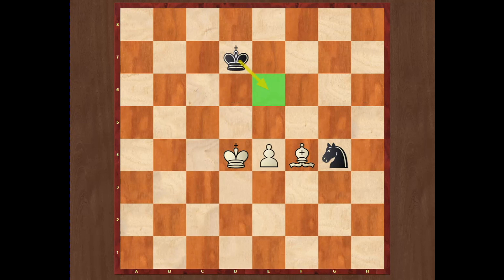This position is a little bit different than the previous and a little bit more complicated, because now we have knight versus bishop and the pawn. But this endgame is also drawn.